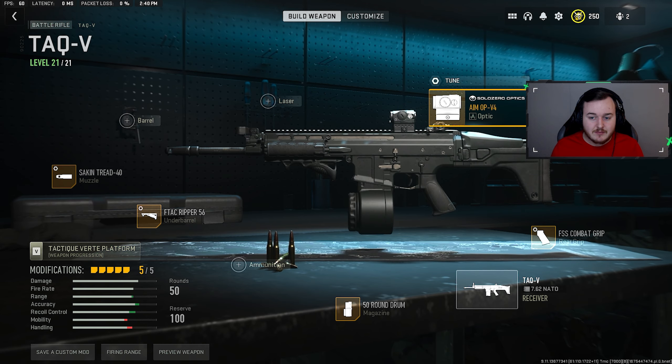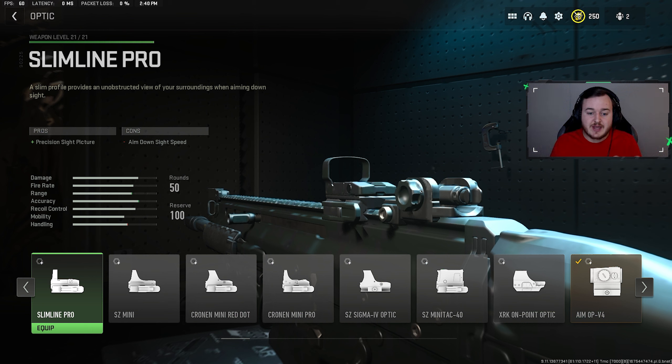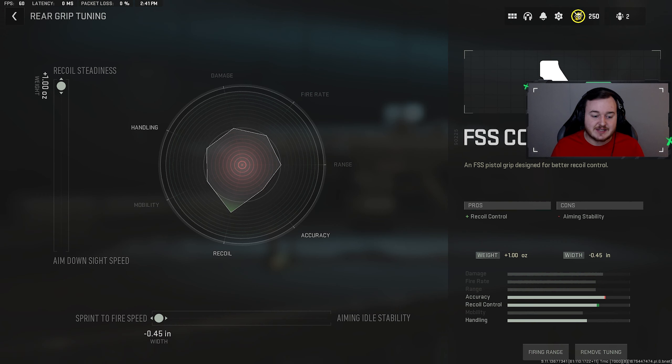For the optic we have the Aim OP-V4 — great in Warzone but also very good in multiplayer. If you don't want to run it, you can replace it with a laser or ammunition type; I'd recommend high velocity rounds. We tuned it with eye position at 1.65 to reduce visual recoil since the TAQ-V kicks quite a bit. For our final attachment we have the FSS Combat grip for recoil control — the weapon is so much easier to control and you're going to have a lot of fun with it. We tuned it: sprint-to-fire speed maxed at 0.45 and recoil steadiness maxed.